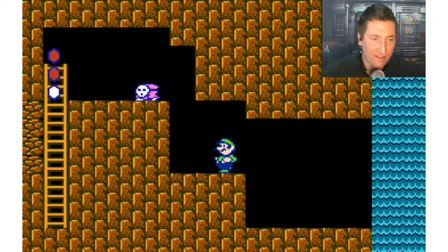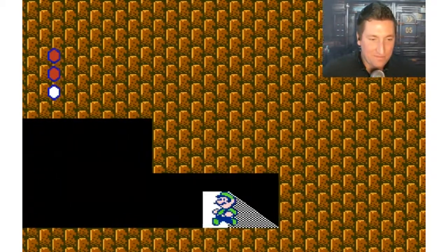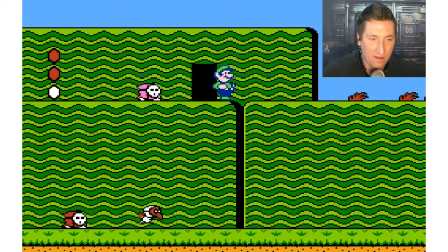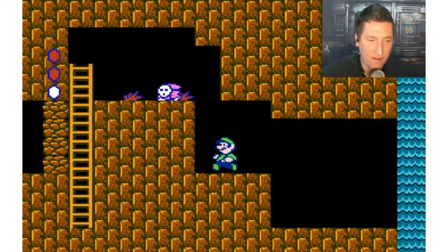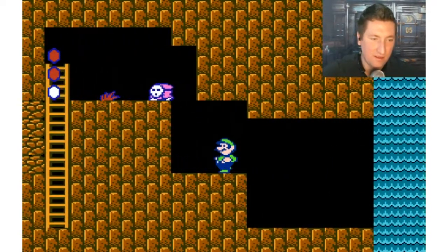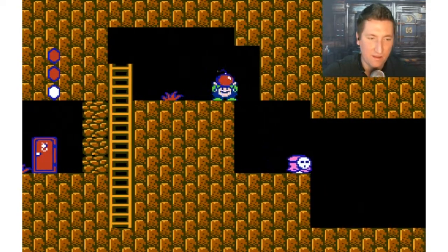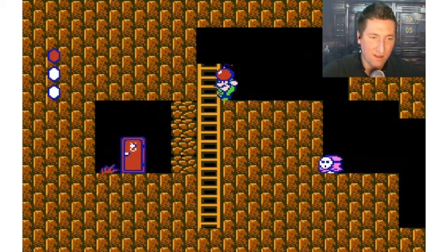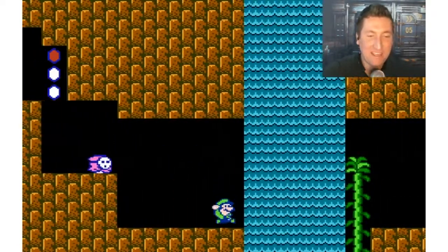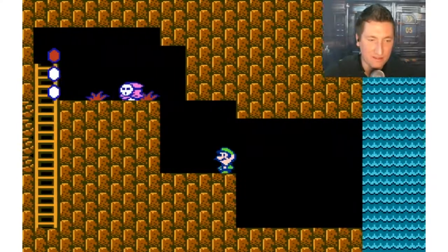I was hoping the plants would — oh, maybe if I go back in. They'll probably regenerate. Yeah, they're back! Let me try again. So B does drop it, but it didn't drop it the first time for some reason. I'm probably gonna die cause now I'm fat shrunken-head Luigi — well, shrunken body, my head's still the same size.